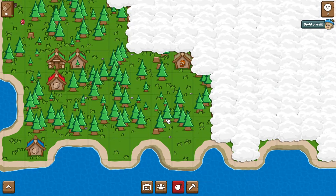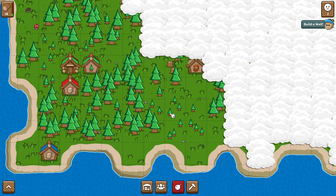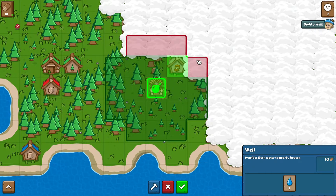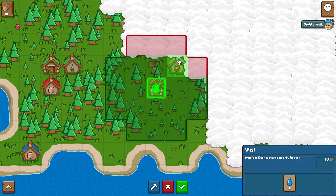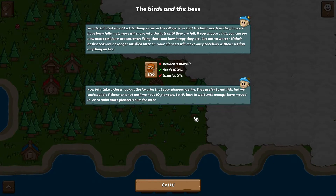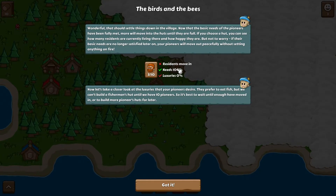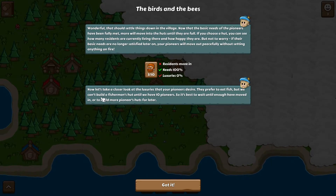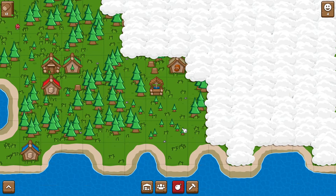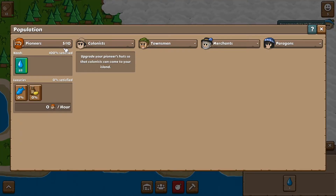These trees regrow very quickly, so you can mow them down — three clicks per tree and the stumps take one click to remove. We have 18 logs now. Let's place a well. It has a bit of a radius, so I think our housing area is going to be here. Let's place the well right here — I don't think it has to be on the water. It also tells us about luxuries: when needs are around 100%, residents move in. They want fish — build a fisherman's hut once we have 10 pioneers.